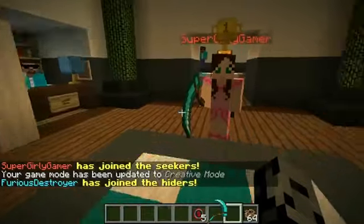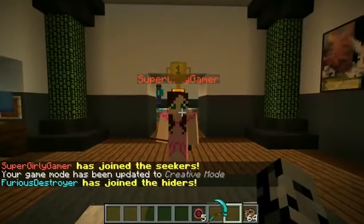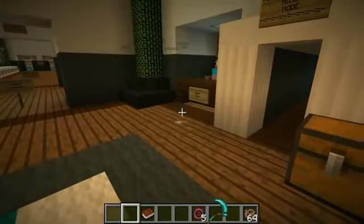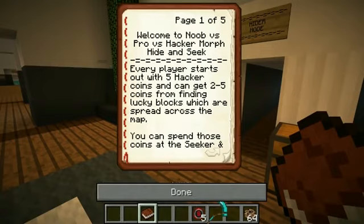Love Comes checked the map and said there wasn't anything wrong with it — everything should be working perfectly, but he did tell me I'm gonna hate one of the rules. Let's go over the rules. So in this little info book it says: welcome to Noob vs Pro vs Hacker Morph Hide and Seek. Every player starts out with five hacker coins.